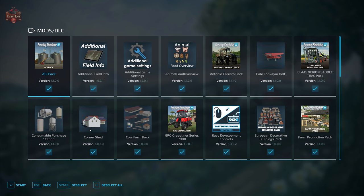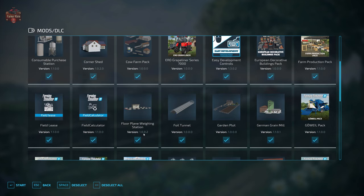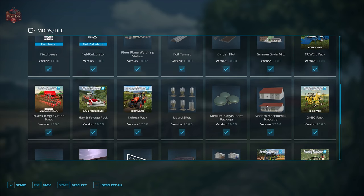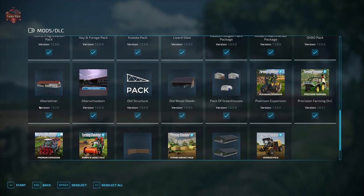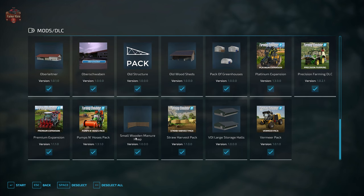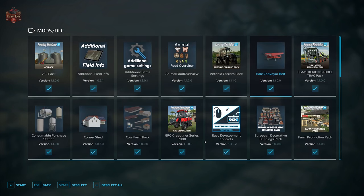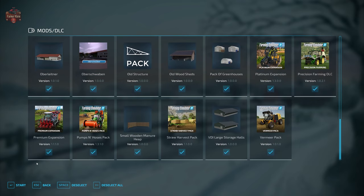In addition to those required mods — which are the bale conveyor belt, consumable purchase station, corner shed, animal farm pack, European decorative buildings pack, floor plane weighing station, foil tunnel, garden plot, German grain mill, lizard silos, medium biogas plant package, modern machine hull package, the Oberlinter, the map itself, old structure, old wood sheds, pack of greenhouses, small wooden manure heap, and VDI large storage halls — we will also be using our standard map tour mods: additional field info, additional game settings, animal food overview, field lease, field calculator, precision farming, and straw harvest.